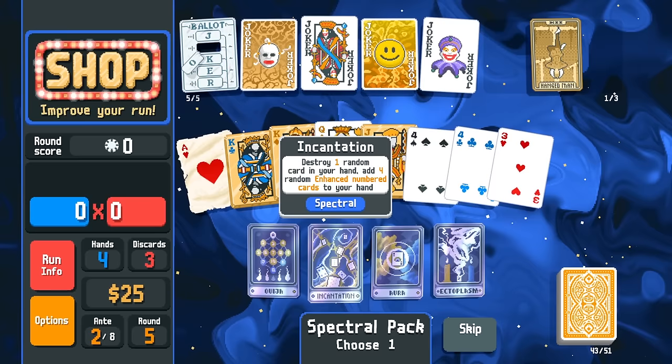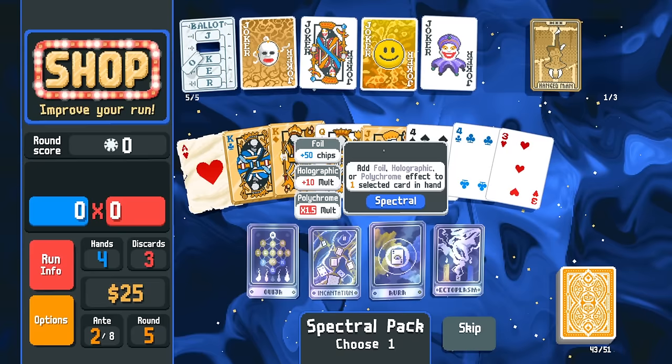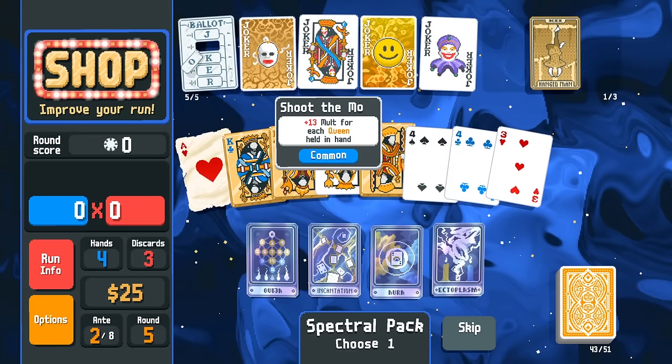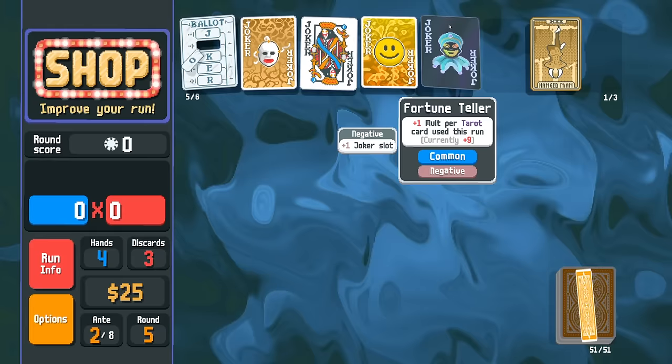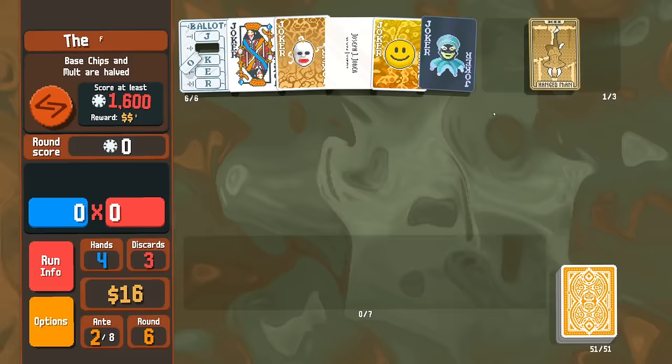We got Ouija. Incantation — I really wish that we had Vampire right now. Ectoplasm — we don't have anything that would be horrible to get. The worst one would probably be Midas Mask. And honestly, it could have been worse. Fortune Teller's fine. So we can actually get the Joseph J. Joker here as well. We have a lot of incentive to play face cards right now.